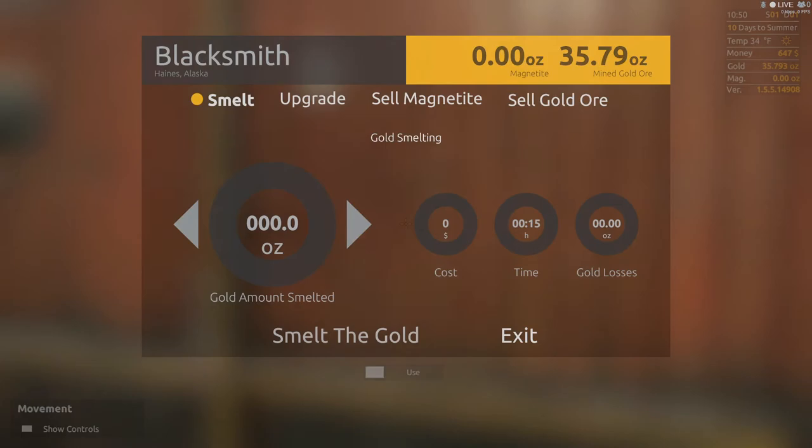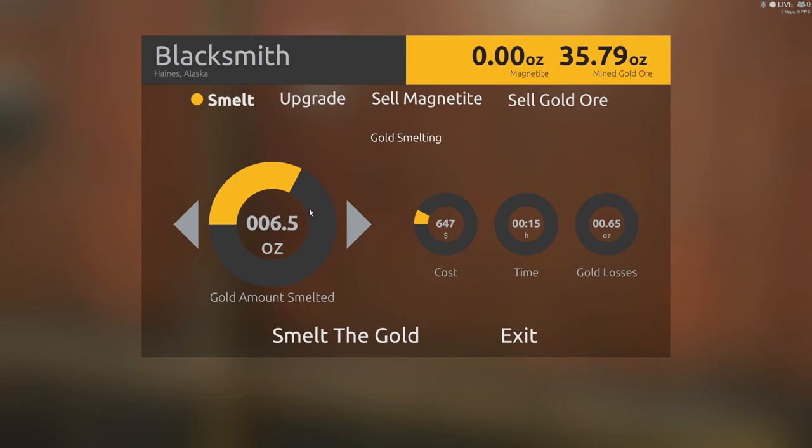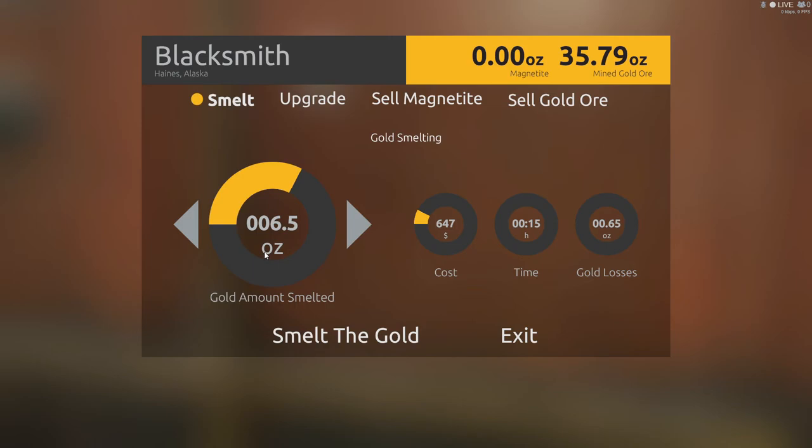We don't want that, so I'll exit out of there. What we're going to do is smelt our first bar. When you smelt gold it costs money. Right now with the money I have I can only smelt 6.5 ounces. It's going to cost me $647, it's going to take 15 minutes, and I'm going to lose 0.65 ounces.